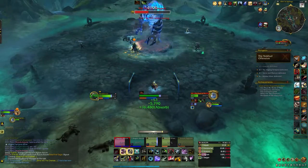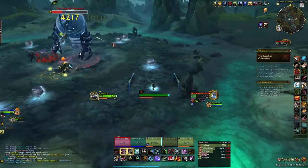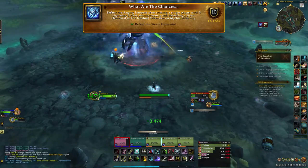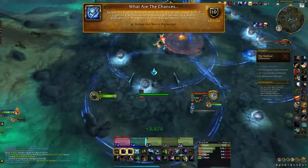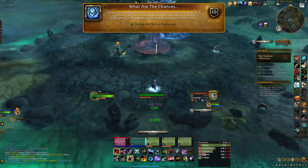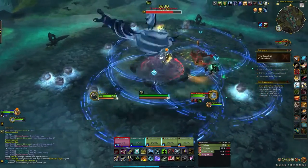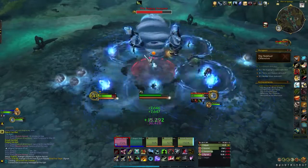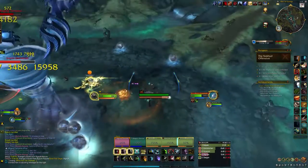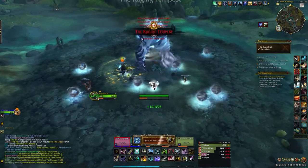The next dungeon is the Nokhud Offensive. There's no achievement for the first boss, but there is one for the second boss, the Raging Tempest — What Are the Chances? You need to defeat the Raging Tempest after striking a single player with five lightning strikes simultaneously and defeating a Storm Elemental. During the fight there are massive rings around players. Get one player — I recommend the tank — hit by all of them. Have everyone gather round in the middle of the room so your ring overlaps with everybody else's and hopefully that hits the tank with five lightning strikes. Once done, an add spawns called the Storm Elemental. Defeat the Storm Elemental and then the boss for the achievement What Are the Chances.